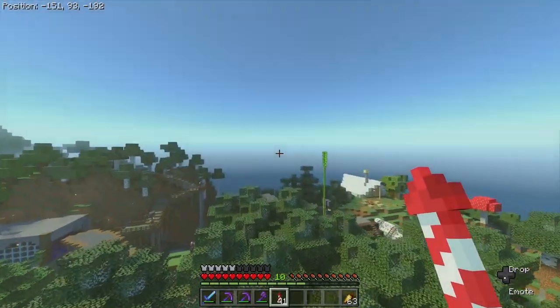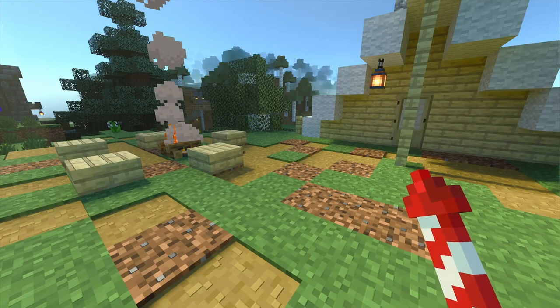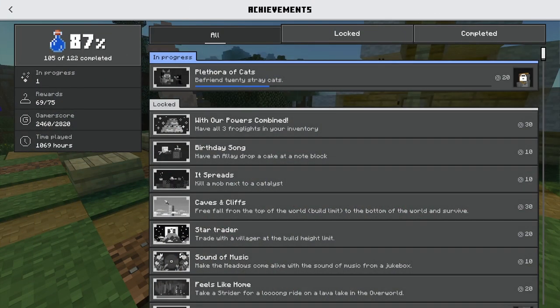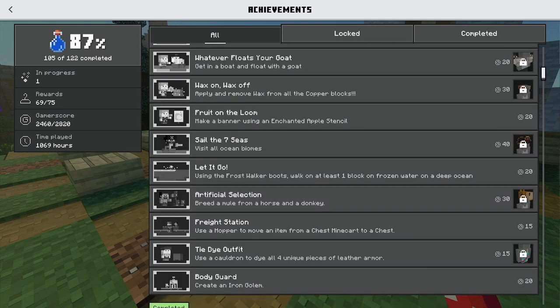Starting off with achievements, let's check out what achievements I got. I got most of them done, but it was a potion bottle — I got 105 out of 122. That's not many, but I also plan on doing this on Xbox. Let's check out some easy ones we can do really quick. I feel like creating an iron golem would be very easy since I got an iron farm. Leather armor would be easy, and freight station — that will be easy too.